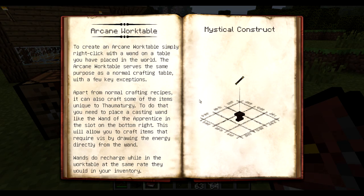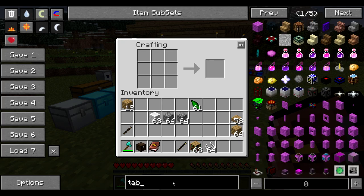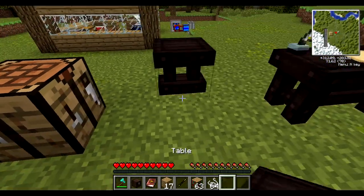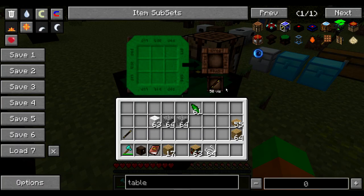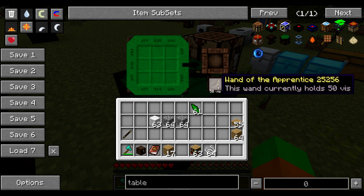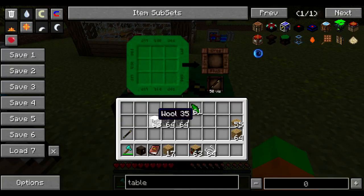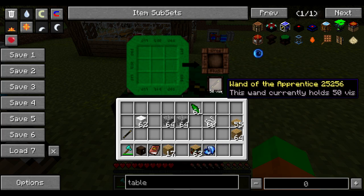In order to craft something in Thaumcraft you're going to need an arcane workbench — that's a special crafting table. If you go to your Thaumonomicon it tells you how to construct it: you're going to need a table and place a wand on it. So let's craft another table quickly, place it in the world, and right click with a wand. As you can see it updated — it gives you a crafting table with a wand slot. The wand of the apprentice holds 50 Vis units, and now I can place my recipe in here and craft enchanted fabric.